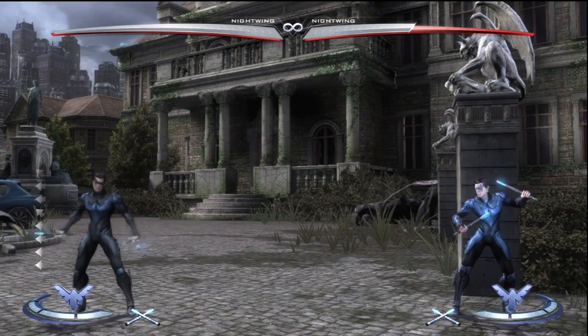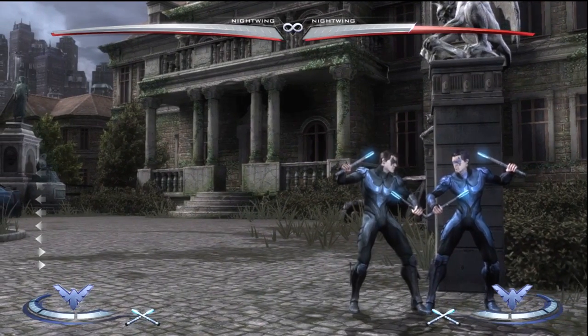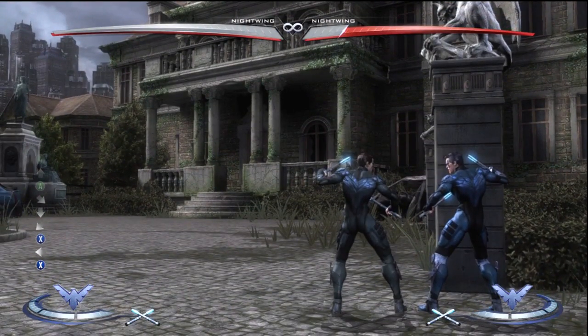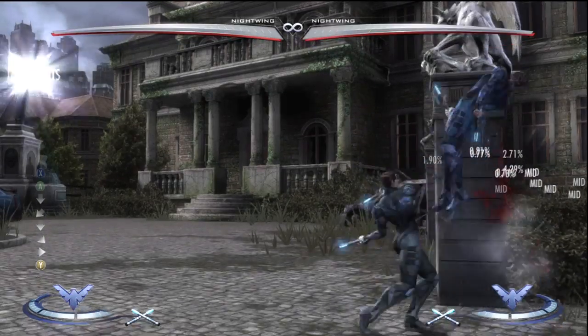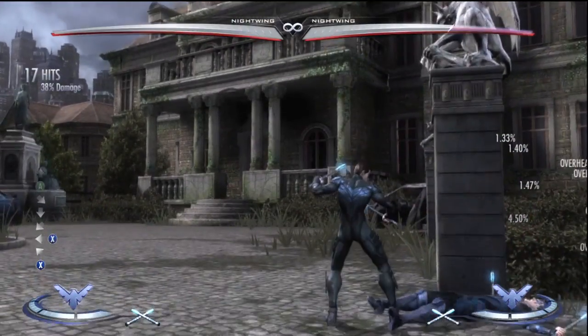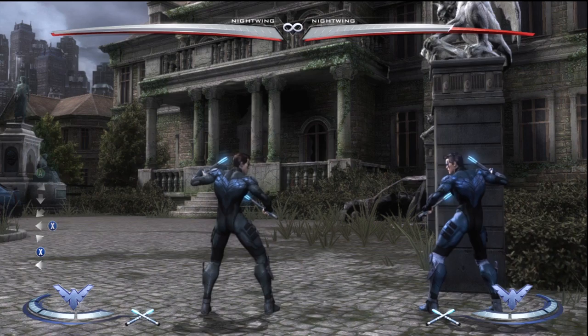A lot of characters have forward projectiles at jab level that Ground Spark ducks under, and the air kunai is completely out of the way of most of those. If you spend the meter, you get the knockdown and then you can get pressure. Full screen, you do that and you get free pressure. When Nightwing gets in, he does really really well — one of his biggest strengths is having a way to get in off of an air projectile. Not a lot of characters have options to deal with it, and many will just struggle with the kunai or shurikens in the air. The other move I spend meter on in Escrima mode is Escrima of Fury — you get a nice combo after it, and it's his main way to get extra damage, easily getting over 40% off a basic combo.